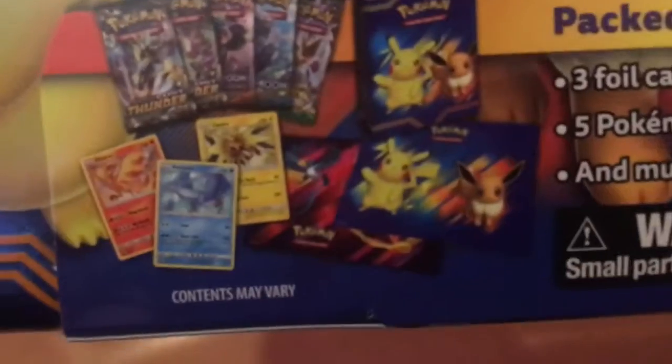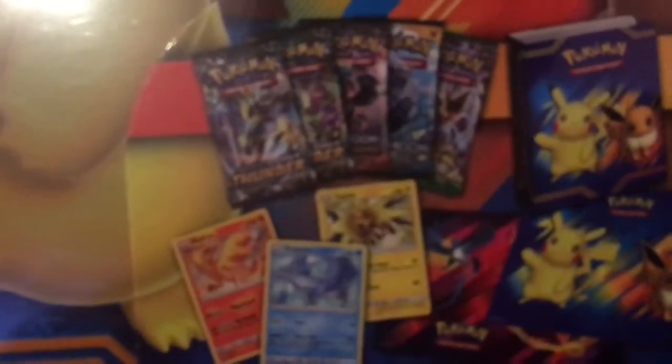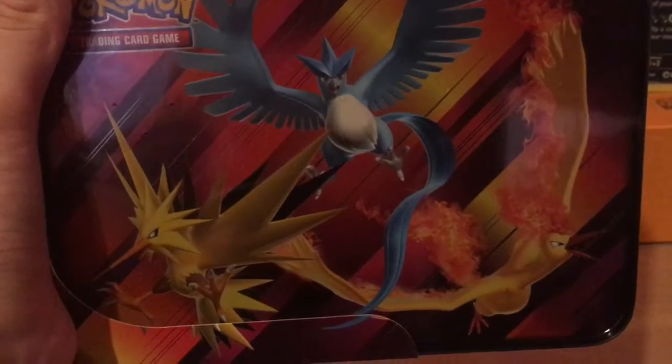I think this is a new one - I've not seen it before, but when I saw it I did have to pick it up. It comes with 3 cards which are these legendary bird cards, 5 booster packs which is the new set Lost Thunder, and much more which we'll see. I do love the back of this tin with the legendary birds - Articuno, Moltres, and Zapdos - let's get into it.